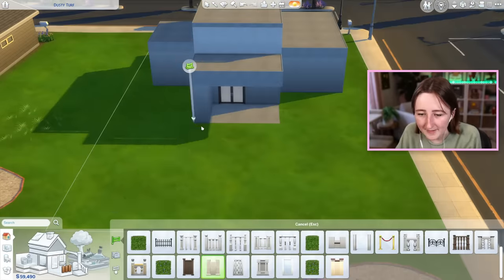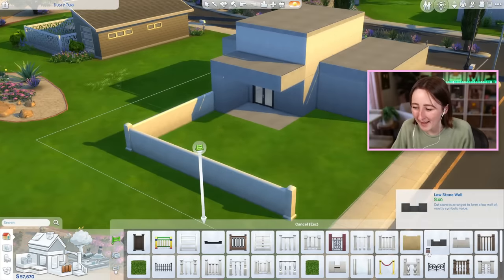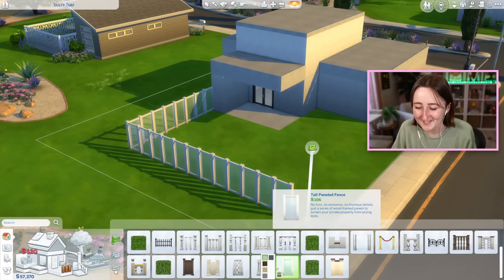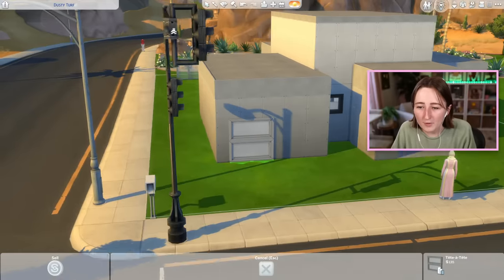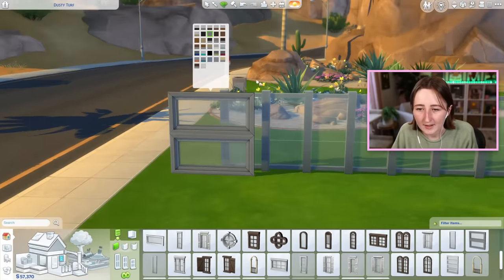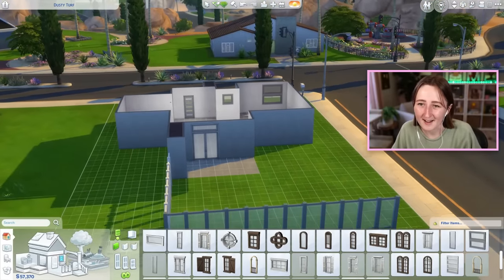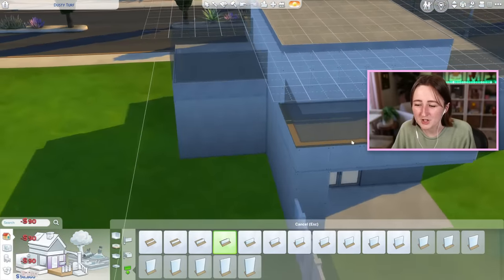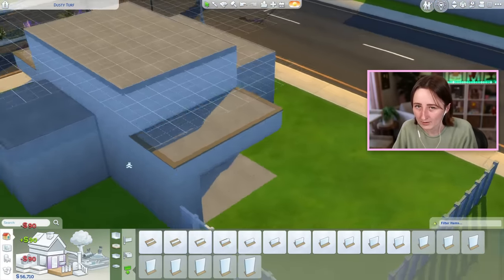I'm trying to think about fences that might work. I don't really use this one very often, but I don't think it matches. Glass is always a good option too, but this does not come in black — it comes in gray, which is obviously not the same. I wonder if we could use the gray instead. What if I made everything gray? These grays don't really match — why would they? It's more in the spirit of the challenge though, because the goal is to try and use things I don't normally use, and I use black all the time. I don't really ever use gray.